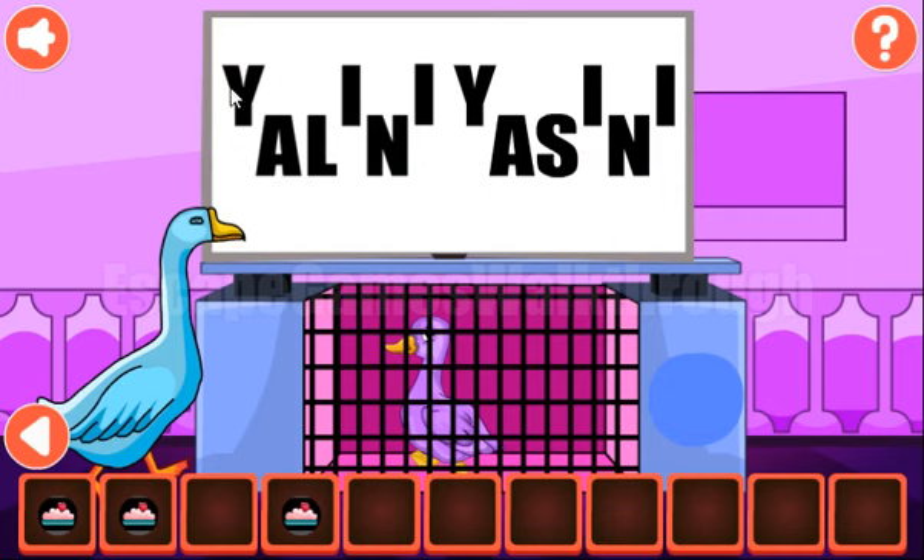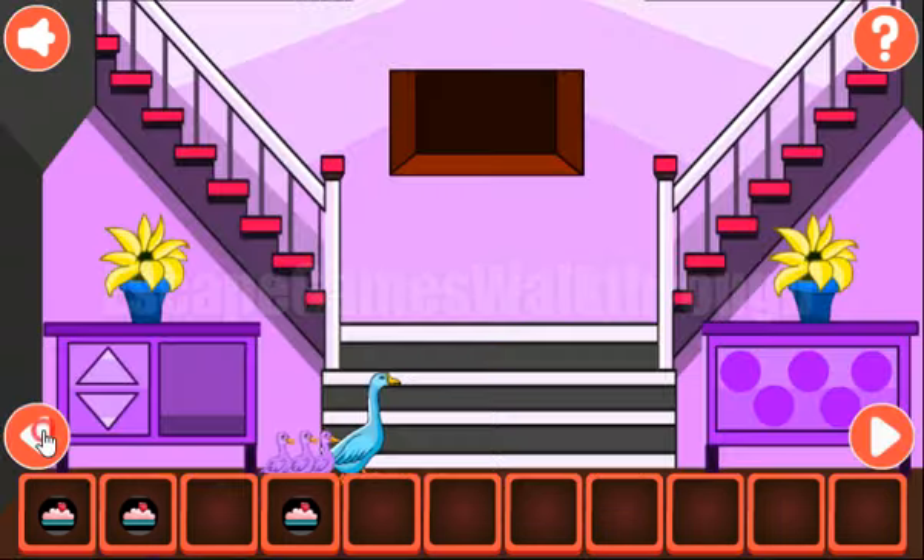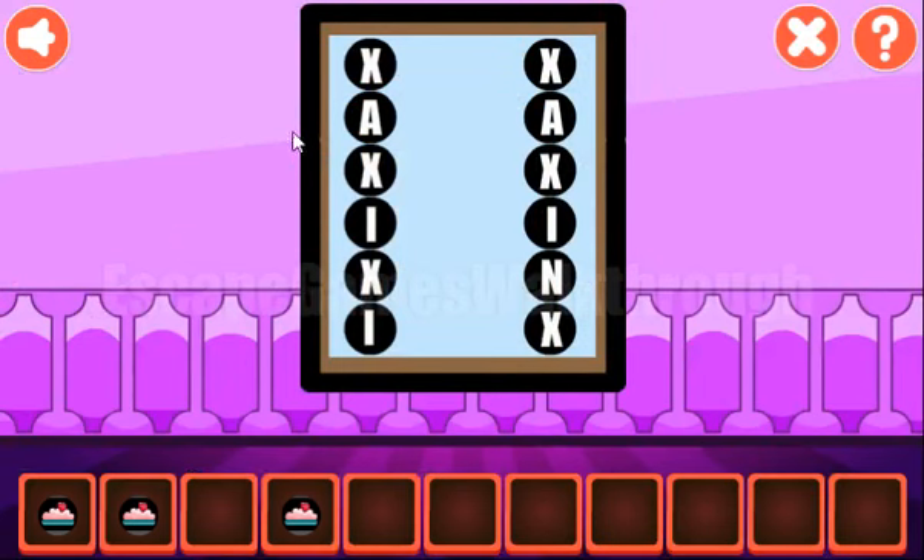The first hint from the TV are the words themselves. Let's type them here: Y-A-L-I-N-I. And here we have to type almost the same: Y-A-S-I-N-I.